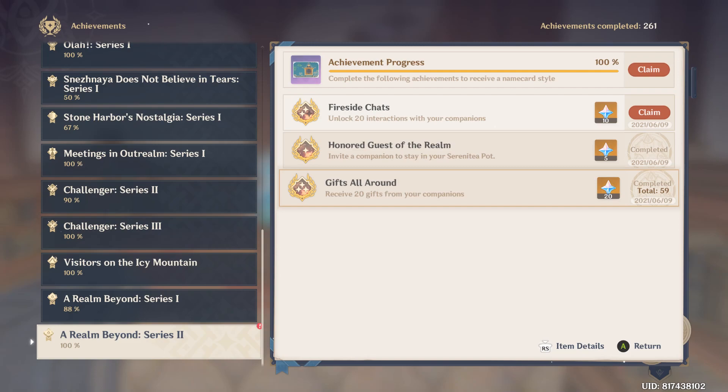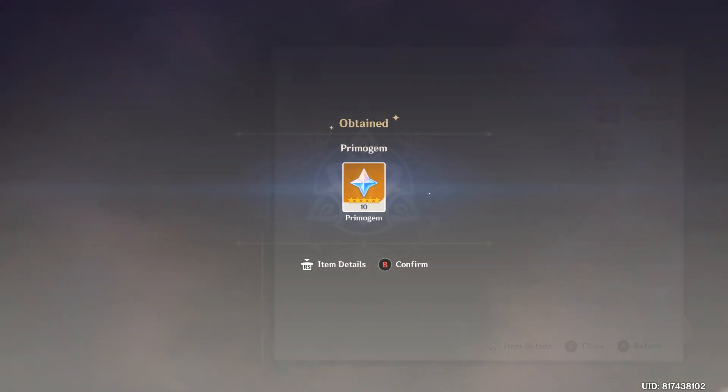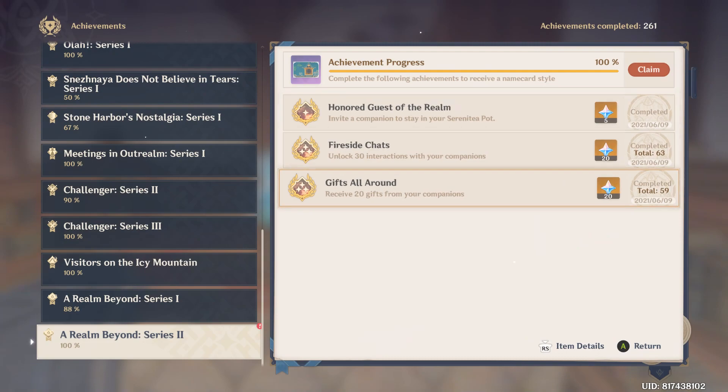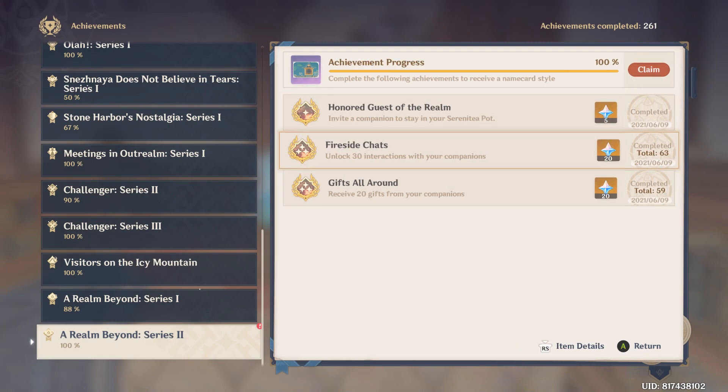So you see here, gifts-wise, we have 59 — oh, I am missing 1. And then we have Interactions; you need to get 30 Interactions to unlock the full progress. Interactions is very dependent on your friendship level. I don't have the exact levels, but it looks to me like it's 1, 5, 10.